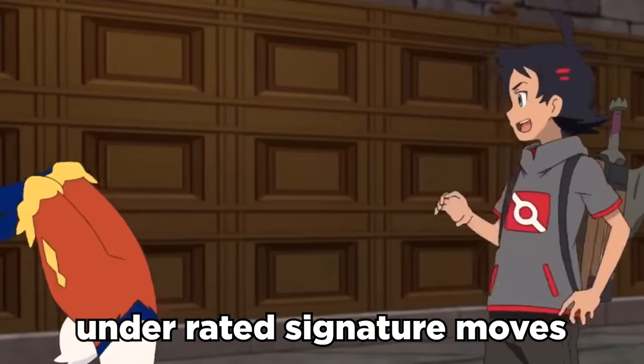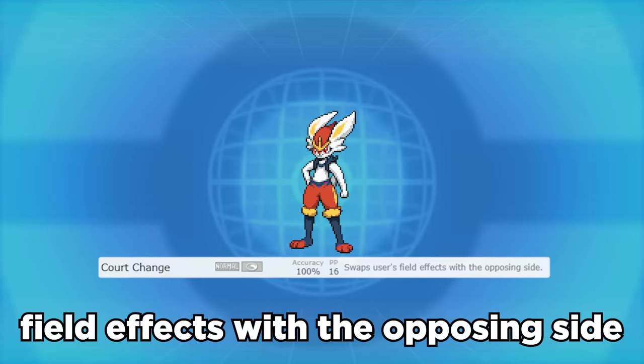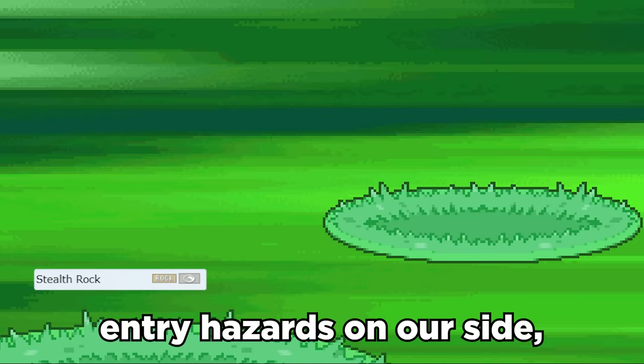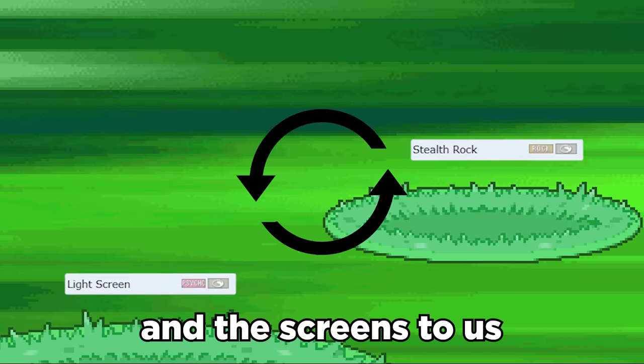Cinderace has one of the most underrated signature moves in Court Change. Court Change allows you to swap field effects with the opposing side, meaning if the opponent sets up entry hazards on our side or even uses a Light Screen, Court Change moves the hazard to them and the screens to us.